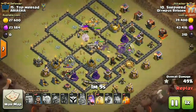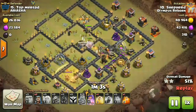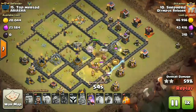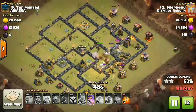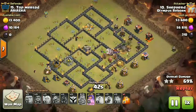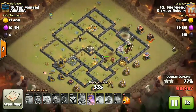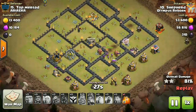All hog riders are dropped together, and the first heal spell goes down. As you can see, the hog riders just start rocking. The second heal spell goes down early — it's pretty much wasted but it's okay. This base is already done. His queen is up along with some cleanup wizards. Tons of hog riders, giants, and the healer are still alive, so definitely it's going to be a three-star.